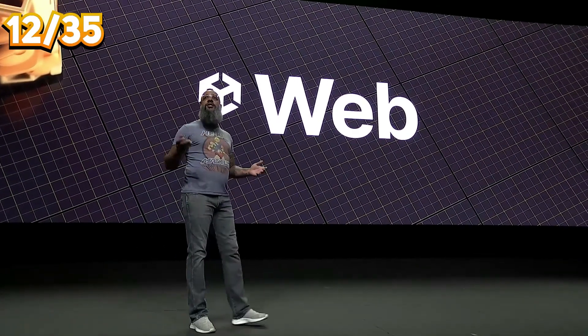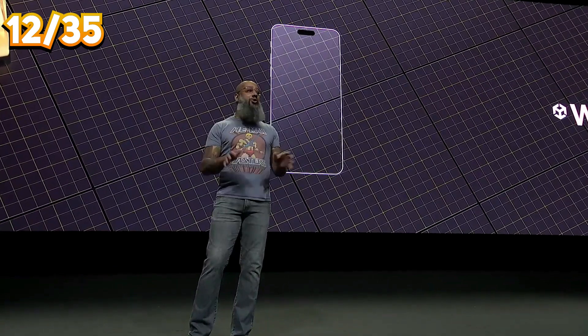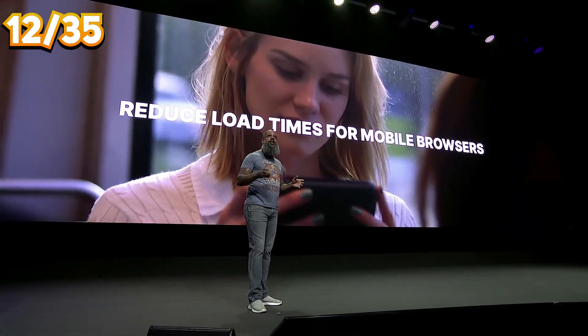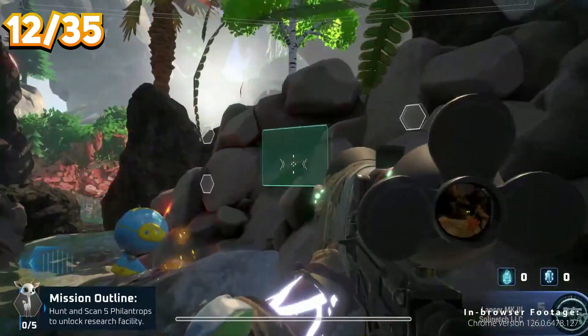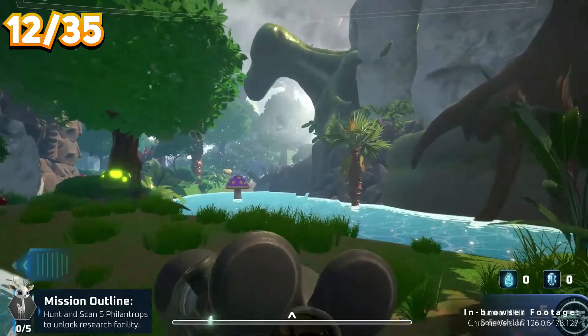Bring your games to the web. You were able to export to WebGL for a very long time, but now load times have been significantly reduced with the new WebGPU experimental export option. They showed Project Prismatic, which apparently uses the new renderer — it's quite impressive for a browser-based game.